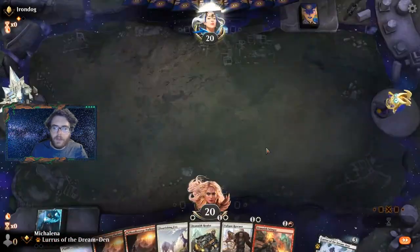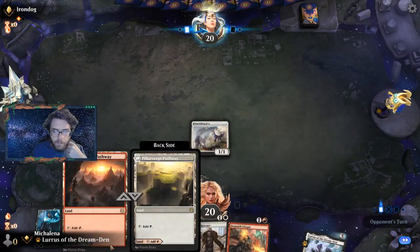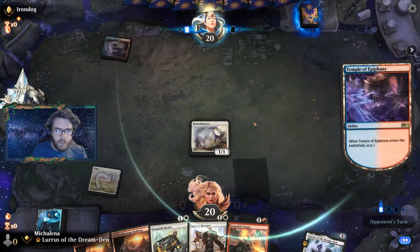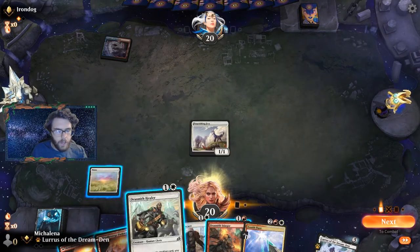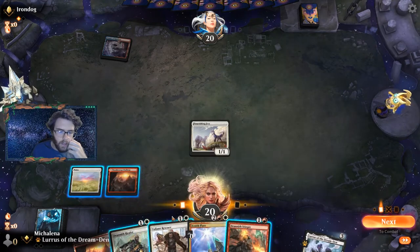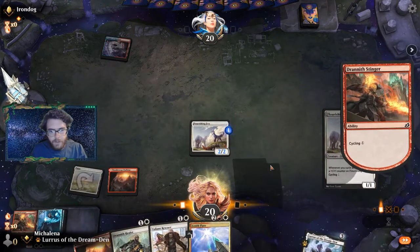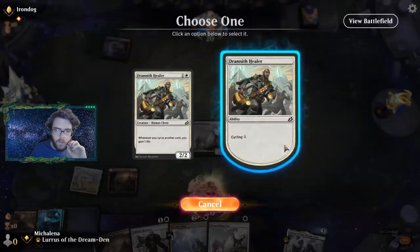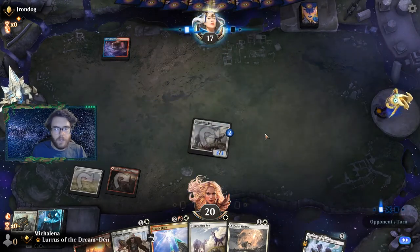We'll keep this hand — it looks good. We'll go fox on turn one and we have a ton of options after that. Let's just hope they don't have a turn one fatal push. We'll get some damage in. We'll cycle the weakest card — it protects our fox from a Heartless Act. Now since we drew another fox we're going to cycle away another threat. This puts us out of Bonecrusher Giant range — three power with counters puts us out of range of a lot of stuff.